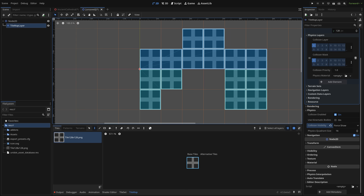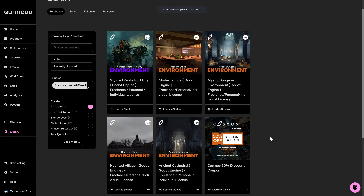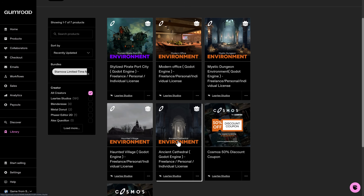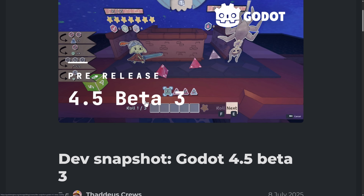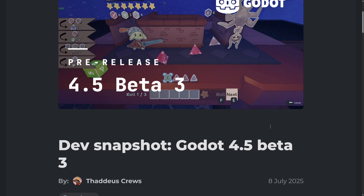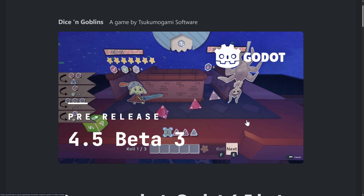And that's it! The level shown was the Ancient Cathedral from this particular bundle — details are in the description, and make sure you use the discount code. We're currently on beta 3, released July 8th. I wouldn't be surprised to see beta 4 very soon, and then Godot 4.5 releasing shortly after.